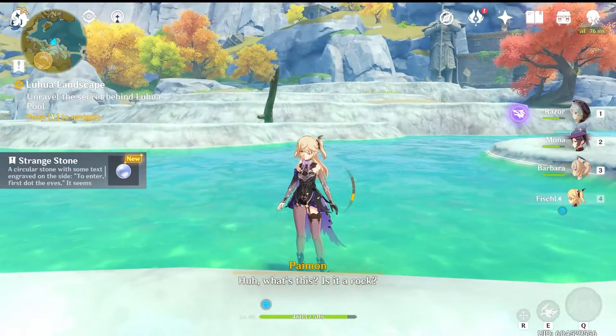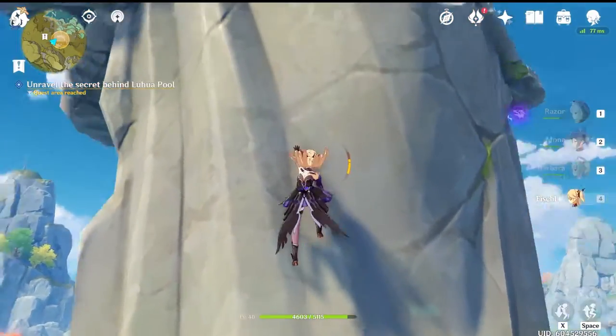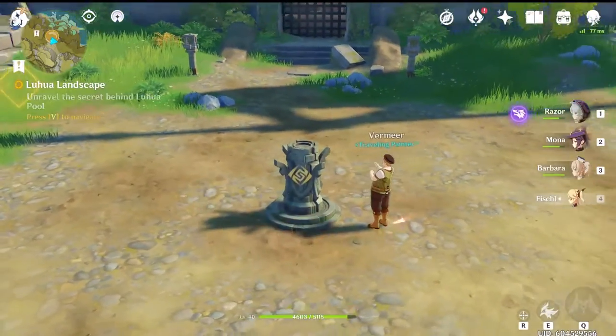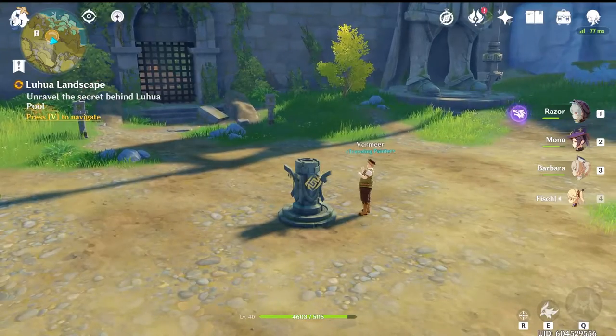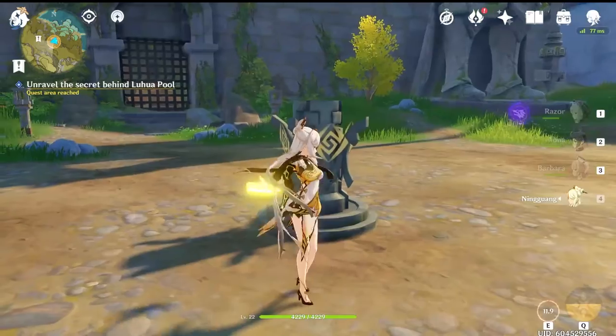We're going to climb up these statues here and insert them into the statues. Once you have inserted both stones into the statues, this pillar here will become active and you can use a geo character to ignite this pillar.